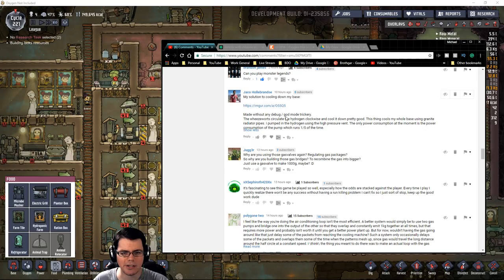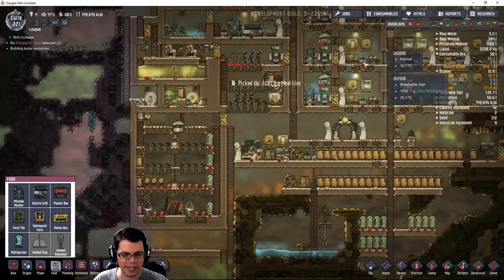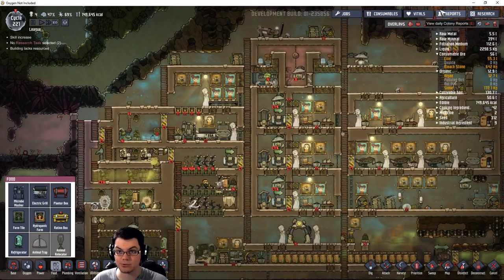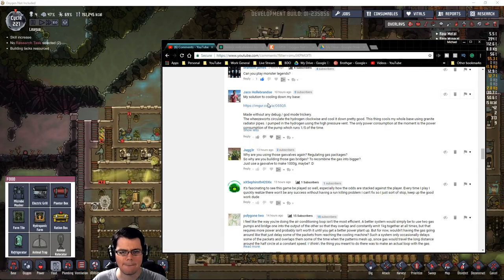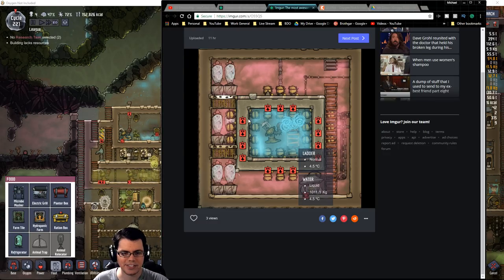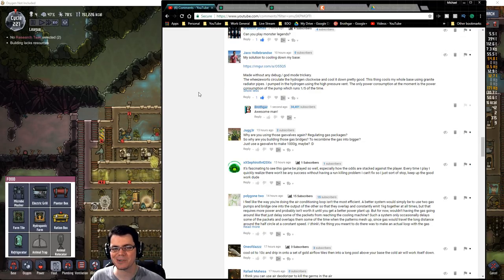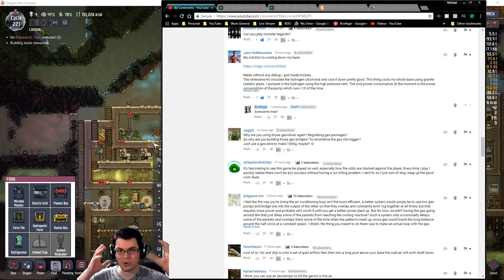Here's another solution for cooling a base down using wheeze warts. I don't have any available yet, but there's a cold biome way over here where I might be able to get a couple — and honestly, wheeze warts are the best way to cool your base because they do a great job. This setup shows wheeze warts surrounded by hydrogen for great thermal conductivity, running in a circle so the gas circulates and doesn't create a dead zone. Really effective, thanks Jakob!